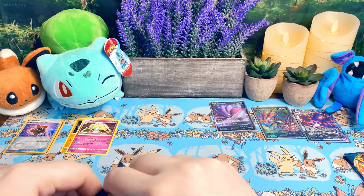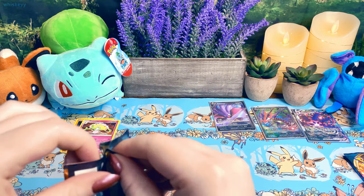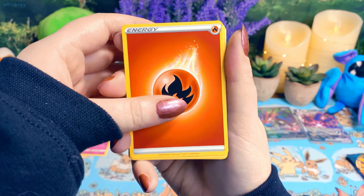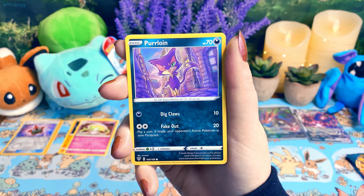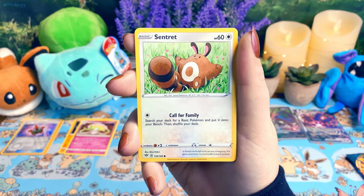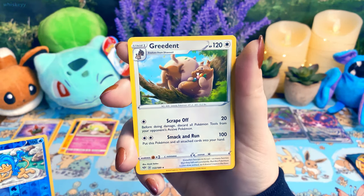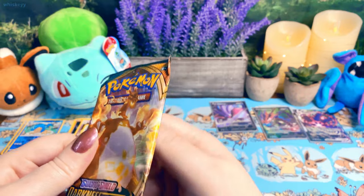We got Darkness Ablaze. I really like Darkness Ablaze — it has so many good cards in it, at least I think it does. Huge fan. So we got some Fire, Zoelius, a Fletchlander, a Rare Fossil, Purloin — cutie — Hippopotamus, Centric — so cute — Larvesta, Moral. I love little mushrooms, give me more mushrooms. Semipore Reverse Holo, and a Greedent. Oh my god, look at him — he's so happy!